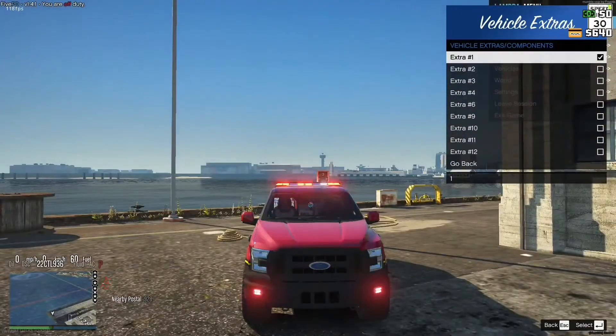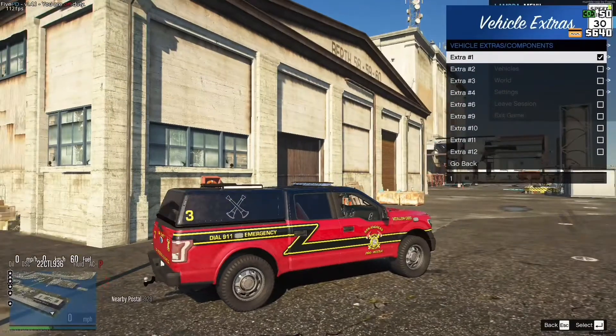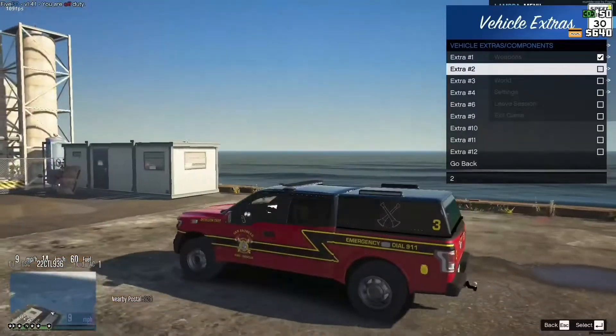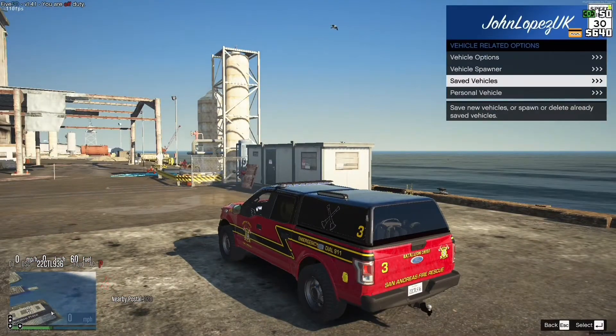Extra 1 is lighting on the sides for nighttime — just some floodlights on the side. They do activate with your takedowns, so it's very nice. I'm actually gonna remove the Lambda menu because I don't like to have that there.